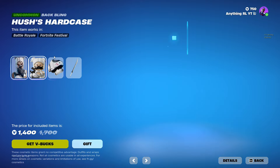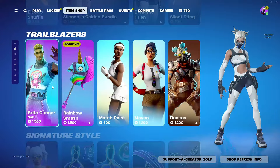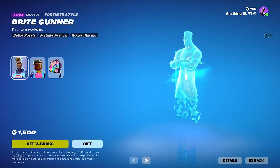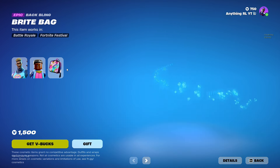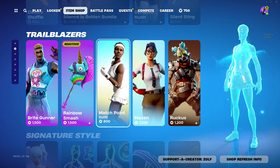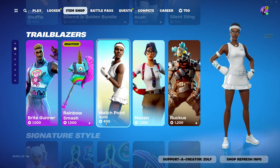Electron Shuffle is still here, that's pretty cool. This skin is pretty good — Dynamic Hush — and it's 300 V-Bucks. Yeah, that's nice. Bray Gunner — the male version of Bray Bomber. That's nice. I haven't seen this skin in a long time. We got a nice back bling as well. Match Point, some tennis skin, that's cool. Good Lego style as well. Definitely worth a cop at 800 V-Bucks.